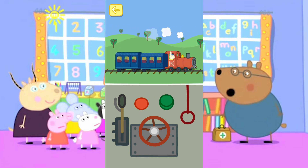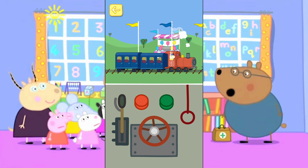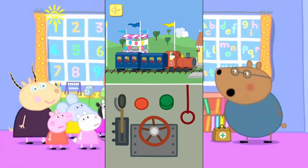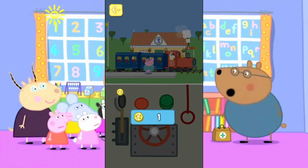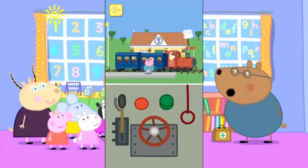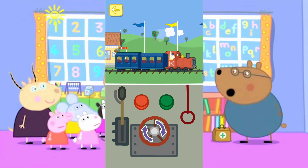Touch the red button to stop the train. Well done. You've won a token. The train has stopped. Touch the doors of the train to open. Turn the wheel to make the train go faster.